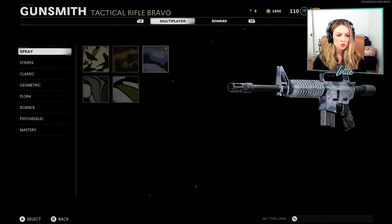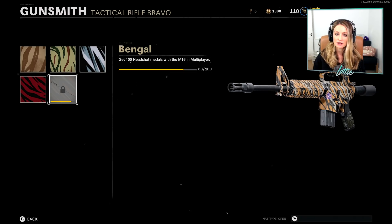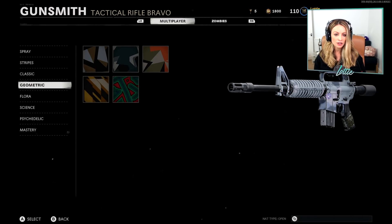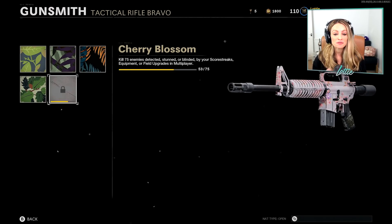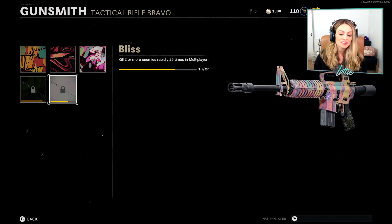For the camo challenges, we have completed the Spray. We have not completed the Stripes — headshots — we have 83 of 100 headshots done. The Classic, our 5 kills without dying, they're all done. The Geometric, the long shots, they're all done. Flora — kills while detected, stunned, blinded — we have 53 of 75, so we still have some of those to finish up. The Science is our cover kills and we have 44 of 50 done. And then the Psychedelic, our double kills, we have 18 of 25 done so we still got a few more of those to go.